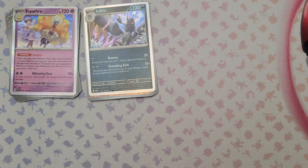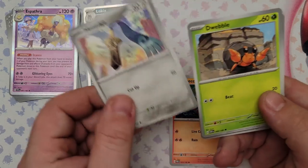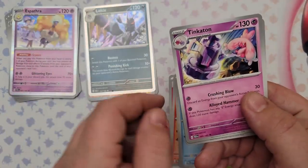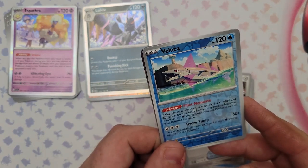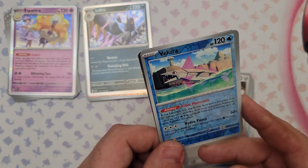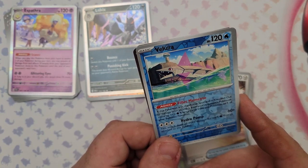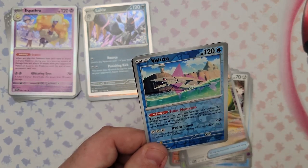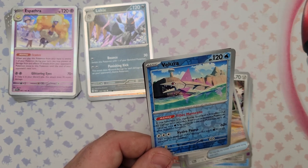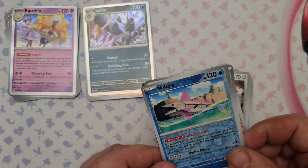Pack 15: Fomantis, Honedge, Dwebble, Mudbray, Tinkatuff, Durant, Earthen Vessel, reverse foil Varoom. Varoom's ability says if this Pokemon is knocked out by attack damage, move up to two Water Energy from it to one of your bench Pokemon — a bit of energy recycling. Its attack Hydro Pump does 160 for three water energy plus 20 for each extra water energy attached. Also got the Technical Machine Blindside.